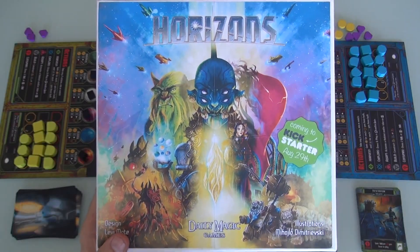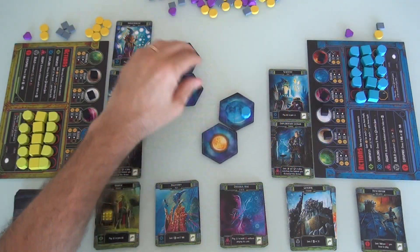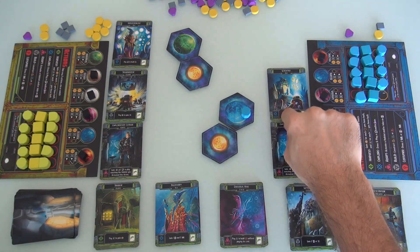Welcome back to Horizons. It's Jen's turn again. She still doesn't have the three energies she needs to take advantage of exploring.